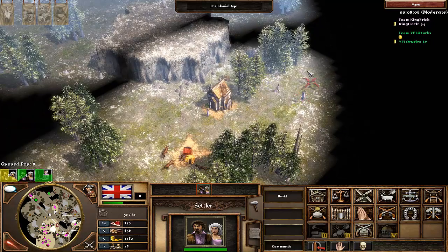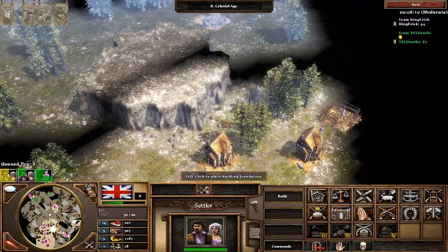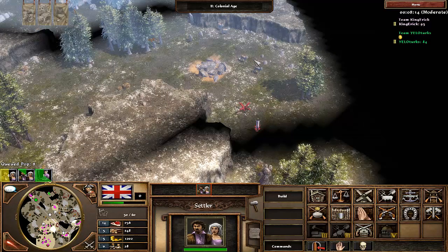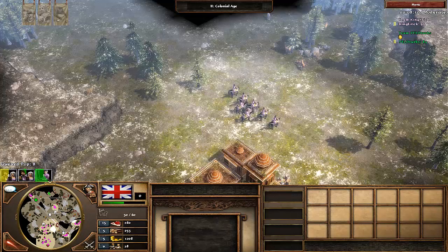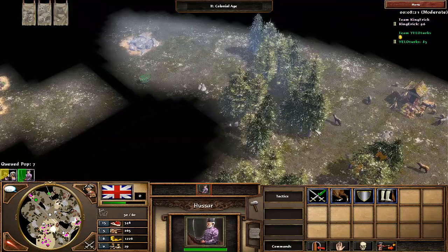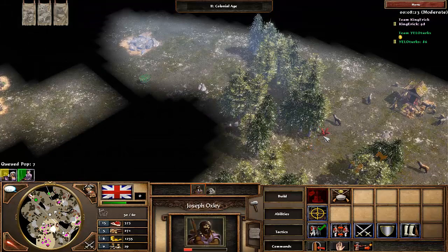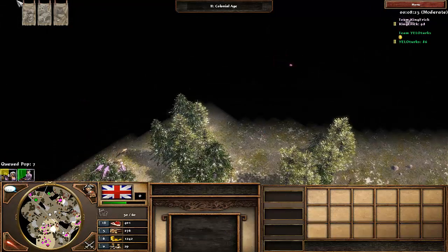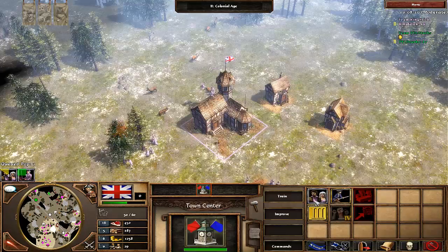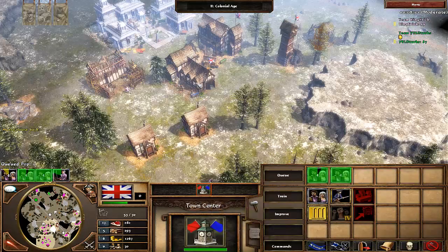I'm building manor houses away from my main base near a herd — I build three and assign them to the herd. I had a huge surplus of wood and wanted to put it into productivity. But don't burn your wood needlessly. I'm not going to build more than I can afford, because if I build two more I won't have enough wood to start building longbowmen in conjunction with my Hussars.